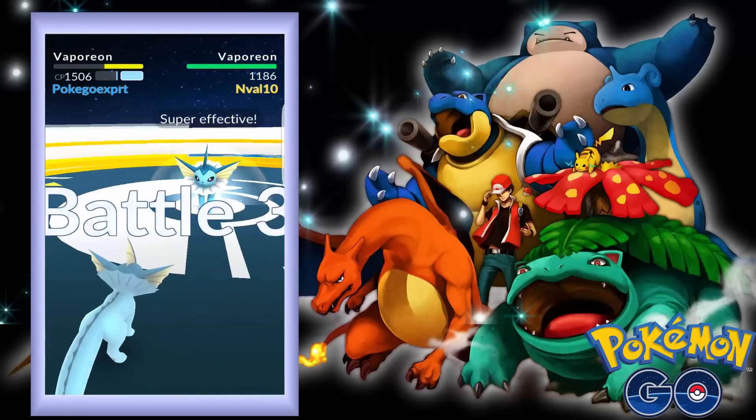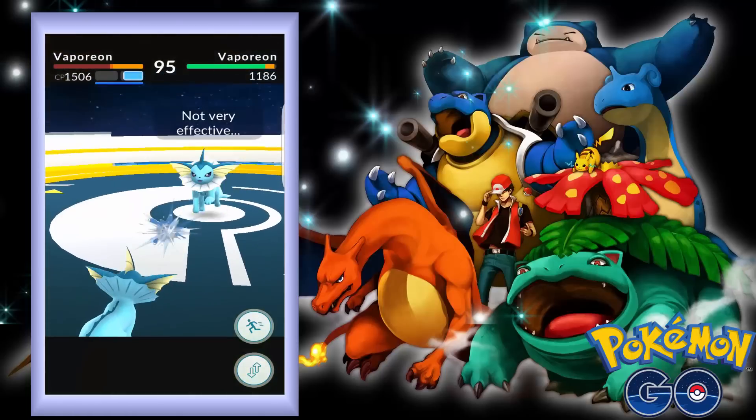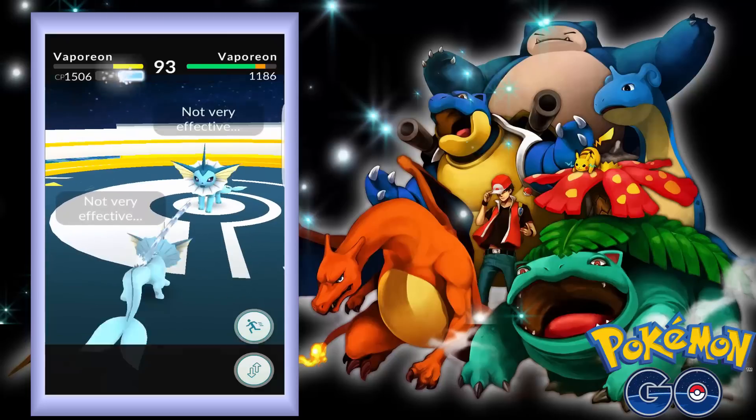Next up is a Vaporeon. So we're gonna attack our own brother right here. Let's just use our Aqua Tail, show him what's up, Mr. Big Boy.